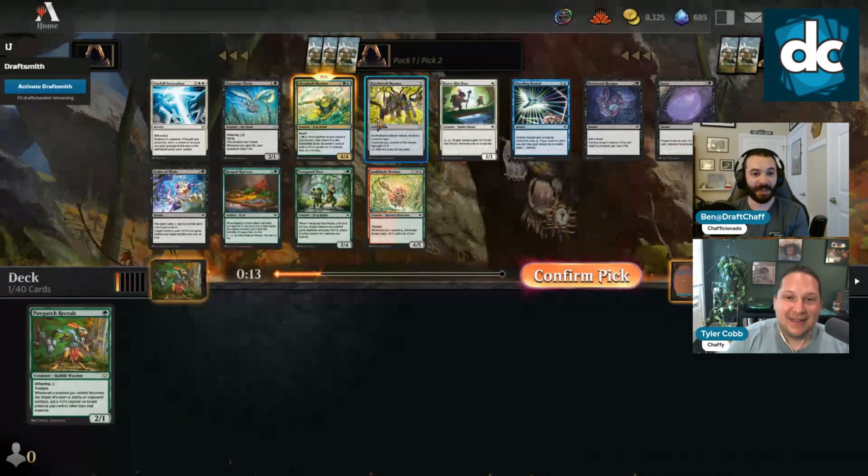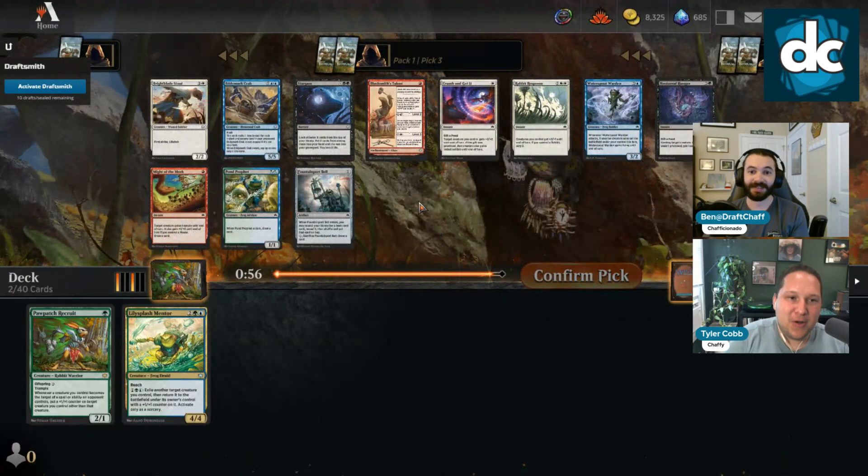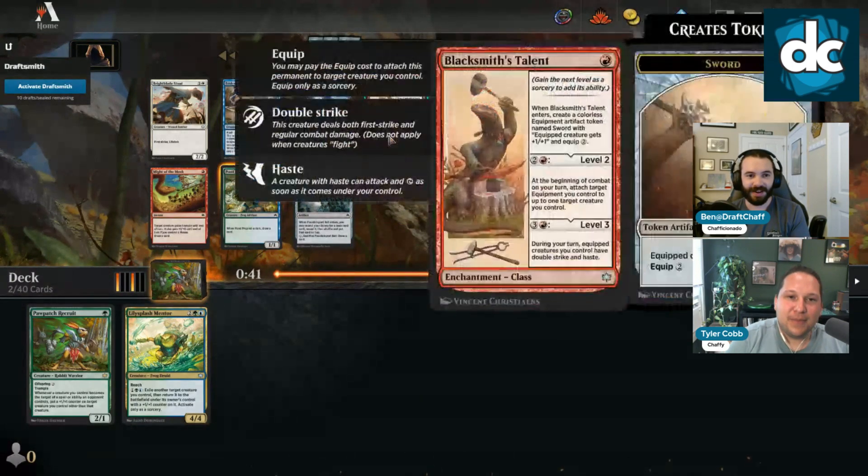We want some good removal too. Another stacked pack. Even Patchwork Banner and Starscape Cleric can pop off — really signaling black is open with all the things we're passing. But it looks like green is getting a little cut here. There's a Pawn Profit but I'm so tempted — the Stoat Goat is there too.